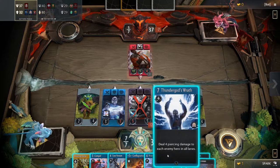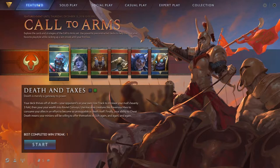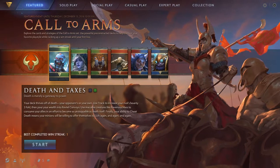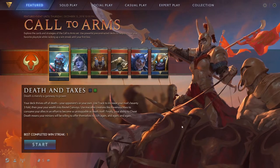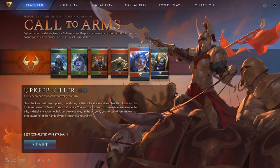Another notable feature in this update is the ability to play bot matches and Call to Arms without claiming the starting package. Claiming the starting package makes your copy of Artifact ineligible for a refund, and this new feature lets new players try the game out without losing the ability to refund the game.